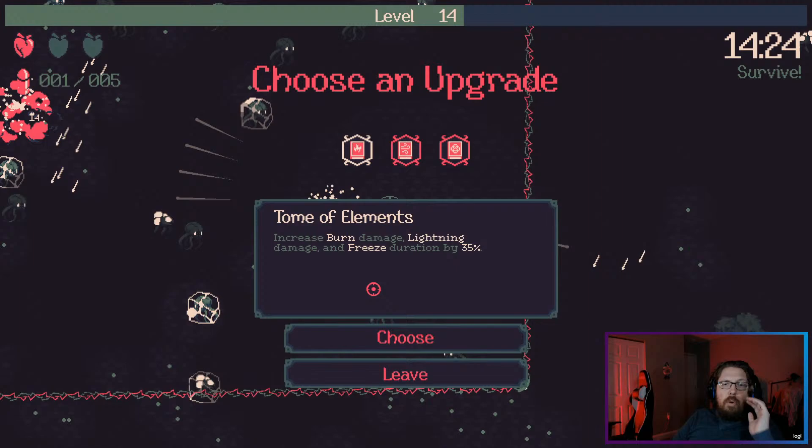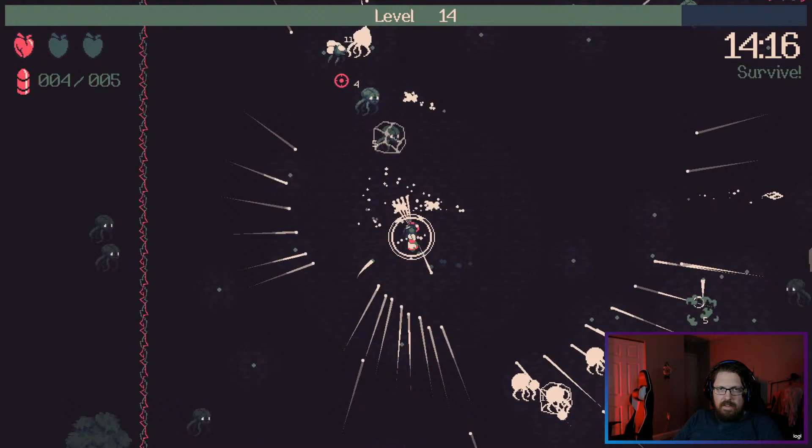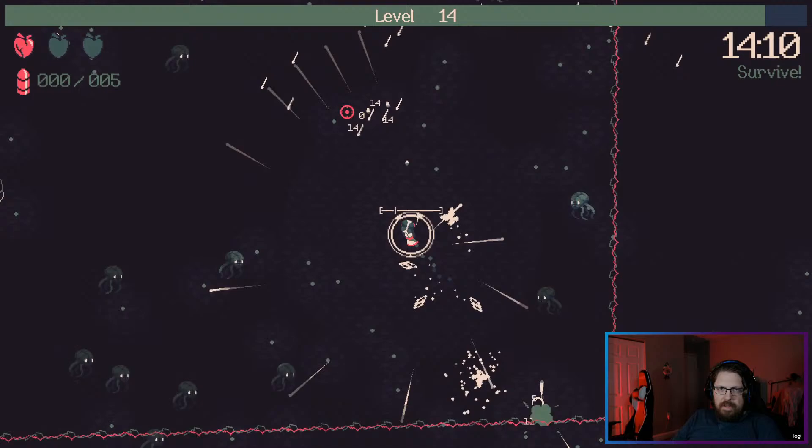Oh my gosh — elemental! 35% longer freeze time is fantastic. Now we just need all the rest of the freeze stuff, and then maybe get into some of the other stuff like fire and lightning. We could go power shot, but I think I want quick hands. There's our free HP — if we can survive to level 20 that'd be good.